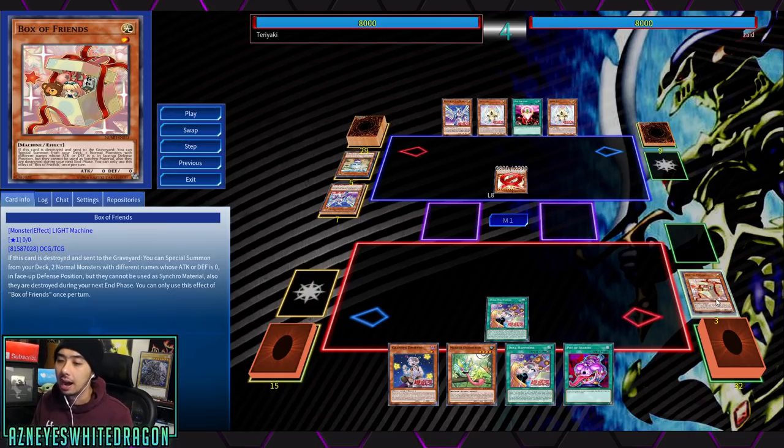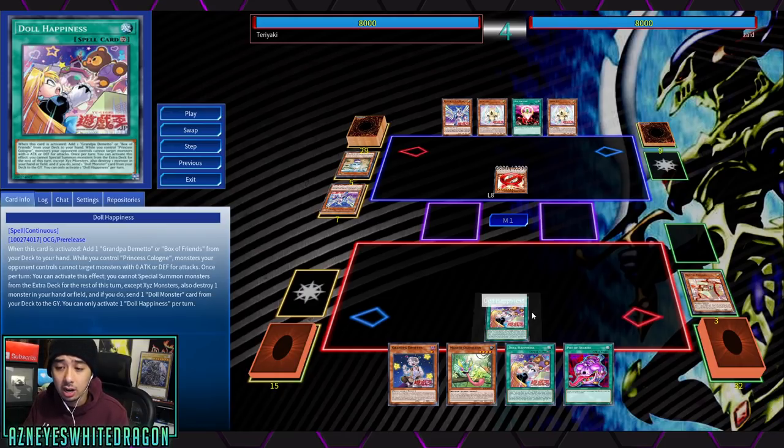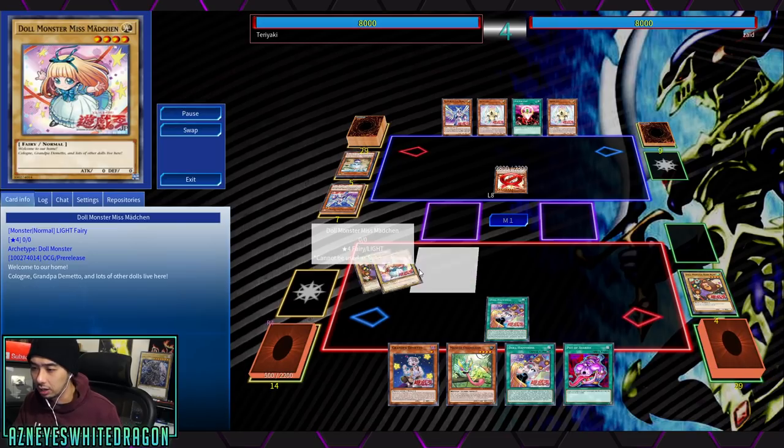You actually have to pop Box of Friends to get its effect — it's going to bring out double vanilla monsters, technically two normal monsters whose attack or defense is zero. To support the archetype we're using, those are the appropriate targets. They can't be used as synchro material, but that doesn't really matter. Doll Happiness has this effect where you destroy a monster in your hand or field and send a doll monster from your deck to the graveyard, locking you to exceeds.